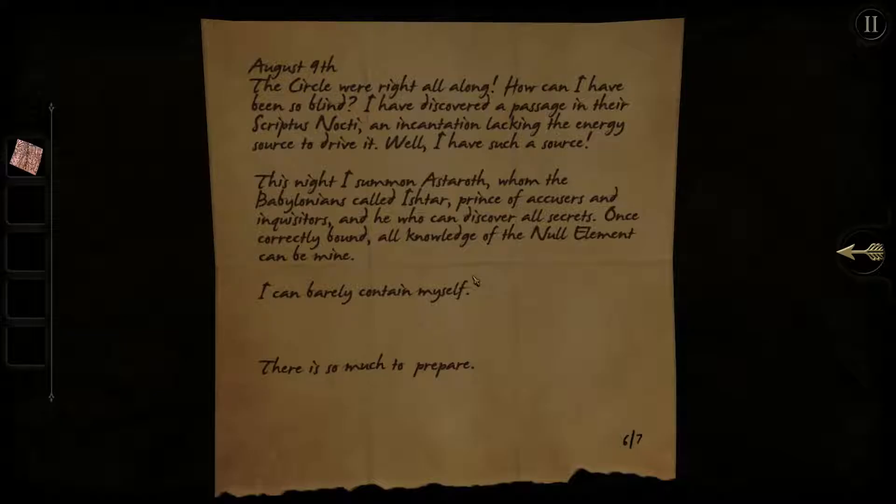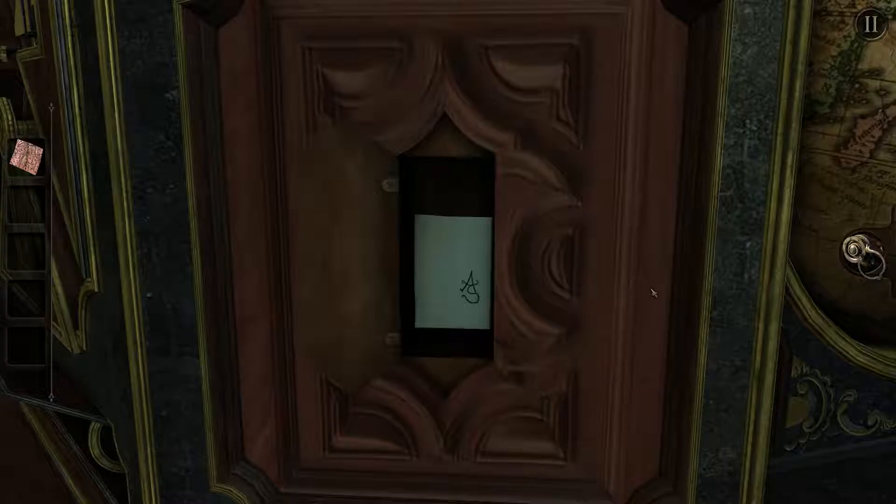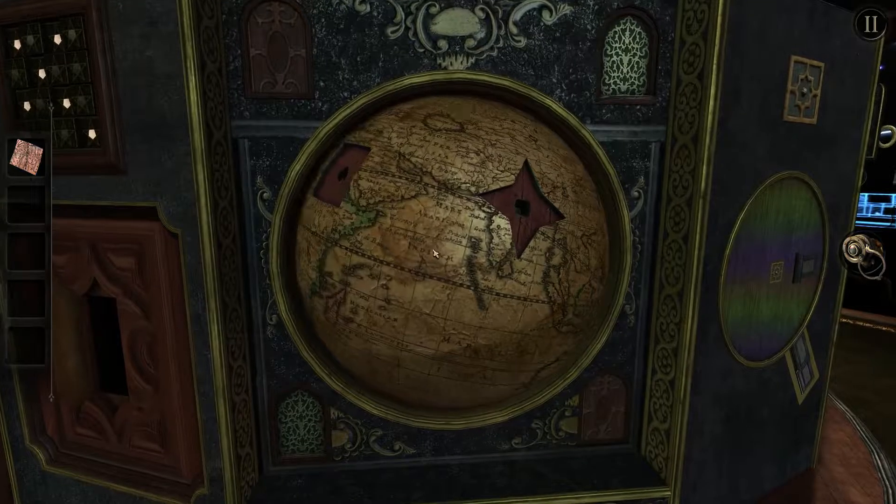We're into August now. August 9th. The circle will ride all along. How can I have been so blind? I have discovered a passage in a scriptus nocti, which is Writings of the night. An incantation lacking the energy source to drive it. Well I have a source. This night I summon Astaroth whom the Babylonians called Ishtar. Prince of accusers and inquisitors, and he who can discover all secrets. Once correctly bound, all knowledge of the null element can be mine. I can barely contain myself. There is so much to prepare. That sounds rather ominous. You shouldn't mess with gods from ancient times.